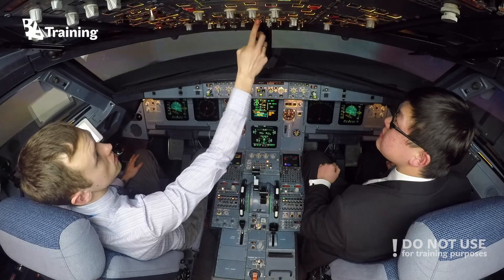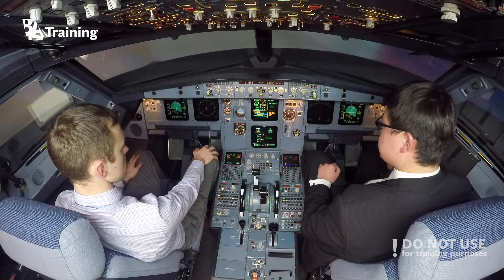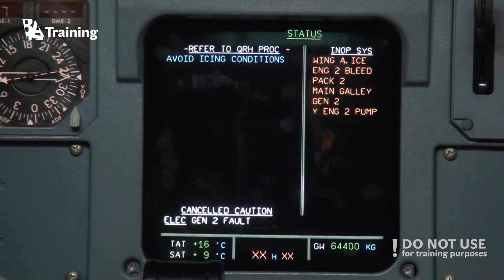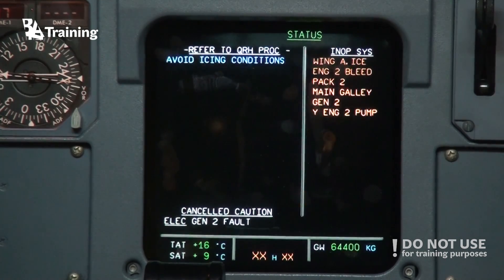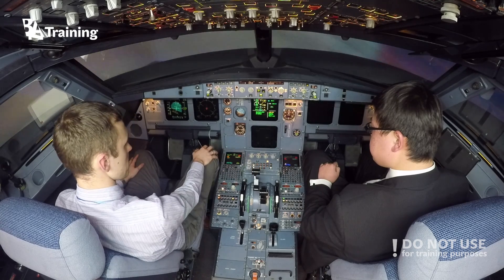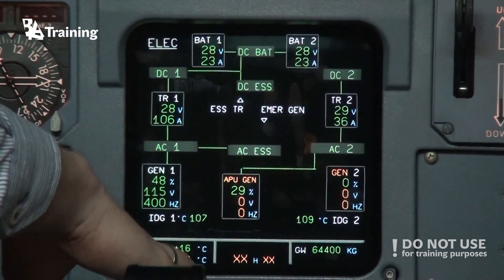I believe we'll just make APU master switch on, APU on. Without one engine we'll have some systems inoperative: wing anti-ice inoperative, engine 2 bleed is off, pack 2, main power generator 2, and yellow engine 2 pump is inoperative. We'll cancel. APU connected, APU available, APU generator is on. APU generator second bus, generator 1 first bus.